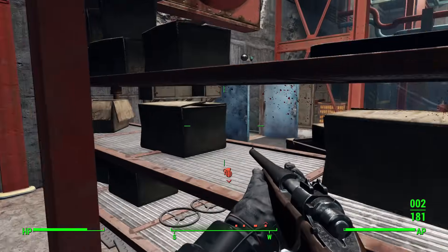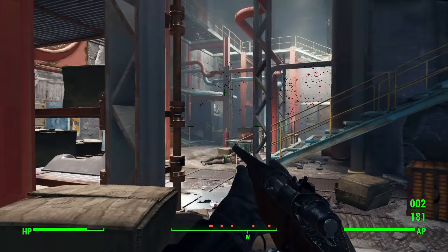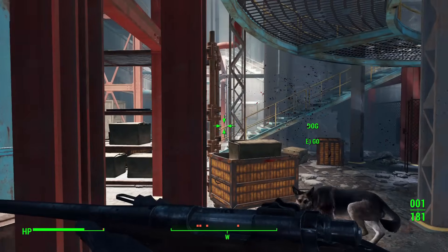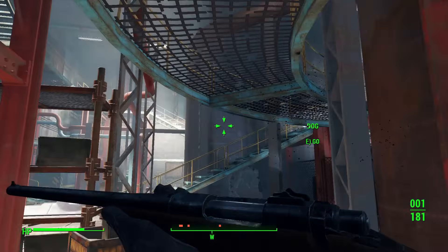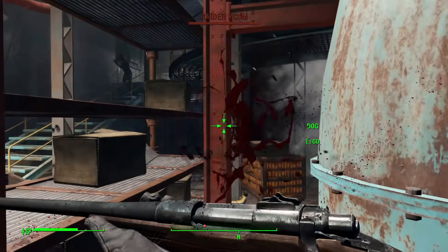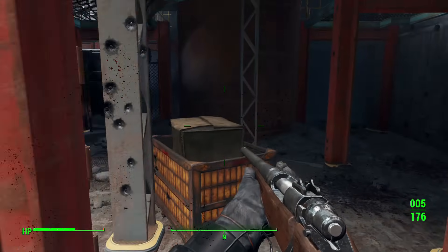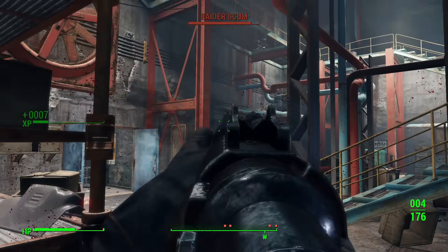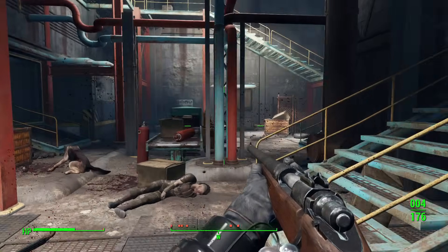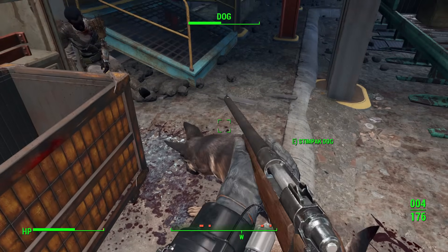Dogmeat is also immune to radiation, which I believe is a Fallout lore thing — correct me if I'm wrong. Interestingly, he seems to have five ranks of Sneak while every other companion only has four, and he shows up as invisible when the player is sneaking. That said, Dogmeat does mess up a lot of sneaking situations — he runs into mines — so take that with a grain of salt. Companion AI in this game isn't the best.